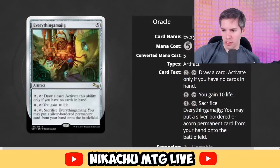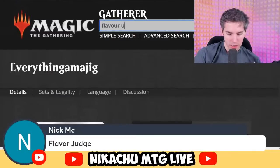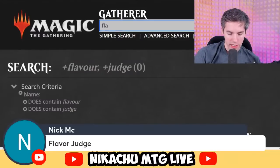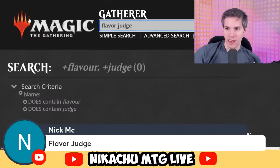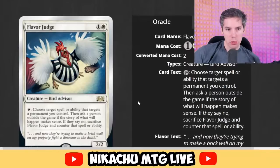I think we looked at the Urza Planeswalker — it's a bunch of nonsense. There are six versions of Everything-amajig? I only see one version here. I have a feeling Flavor Judge is not going to pass just based on the name. Flavor Judge — white, one generic for a 2-2 Bird Advisor. Tap: choose target spell or ability that targets a permanent you control, then ask a person outside the game if the story of what will happen makes sense. If they say no, sacrifice Flavor Judge and counter that spell or ability. Yeah, this doesn't work.